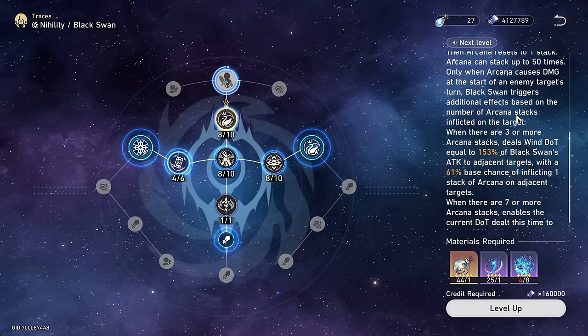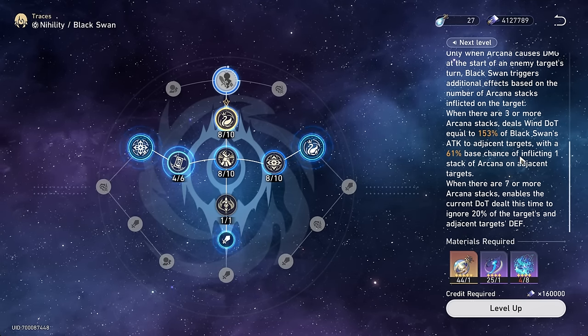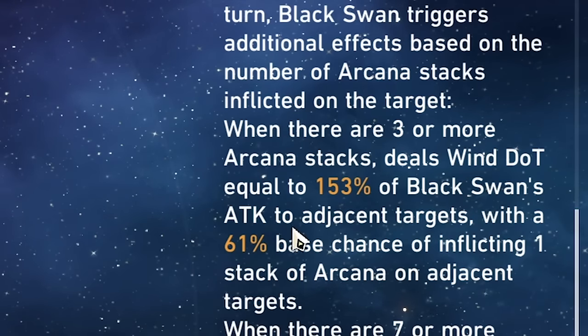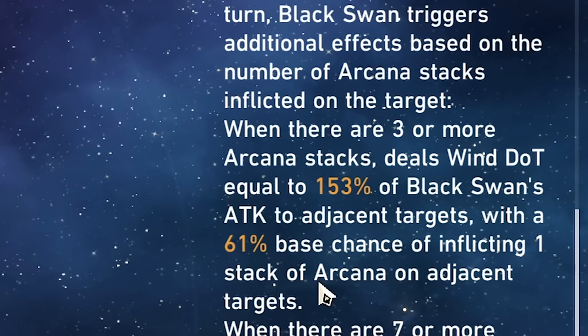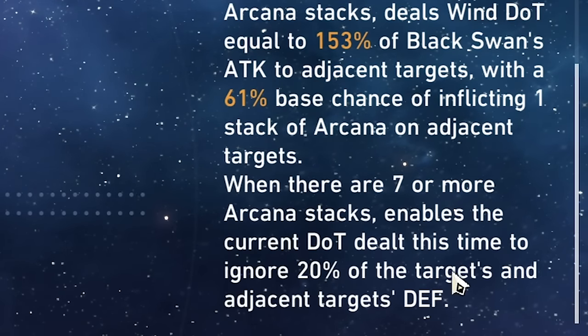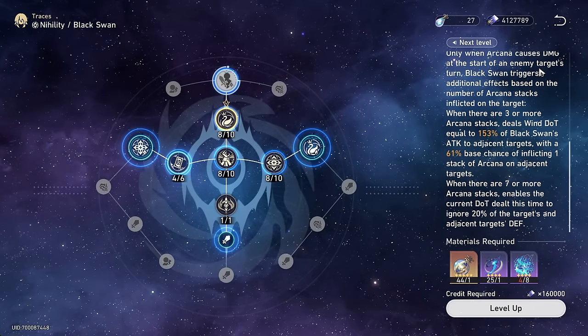Specifically in her talent, it does have additional effects depending on how many stacks of Arcana you have at the time of explosion. With three or more, she'll also deal some damage and a chance to inflict another Arcana on adjacent targets. And then with seven or more, the DOT will ignore 20% death resistance. So pretty good abilities there.